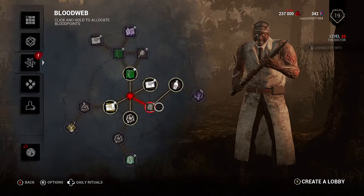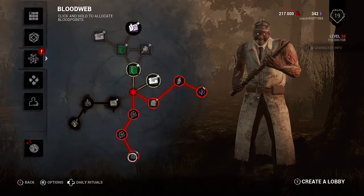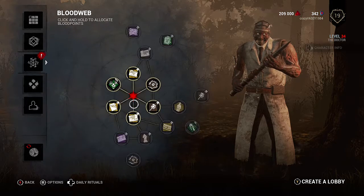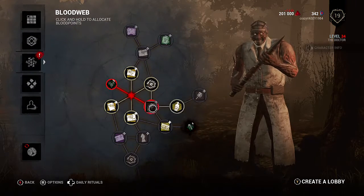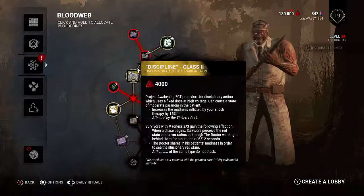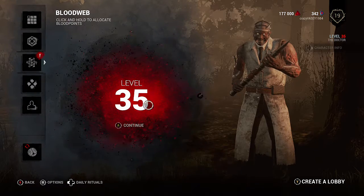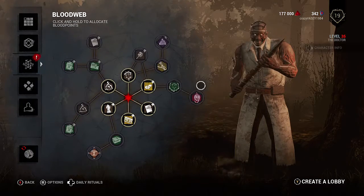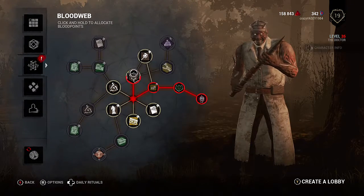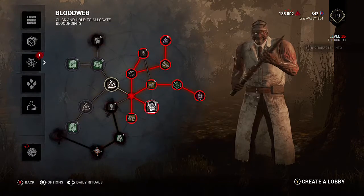Level 33 — nearly there folks. The only problem is there are more items coming on the blood web, which means more points I have to spend. Some pretty good stuff there though. Level 35 — 15 more levels to go and it's level 50. There's some mental add-ons; I think I'll have to take one of them and use it in my next trial with the Doctor to see how good he is.